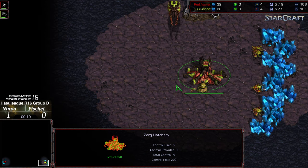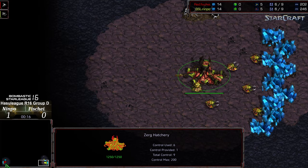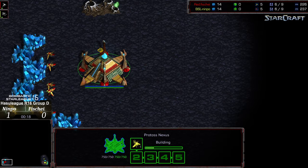This is going to be on Nemesis. Nympho taking game one. I almost want to call it a build order victory, but I will say Fisheye seemed to make it easier on him based on the style of build he opted to utilize. Because I really feel like Five Hatch Hydralisk is just easier for Zerg to mount a defense against the High Templar style.